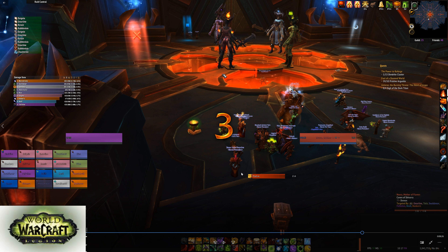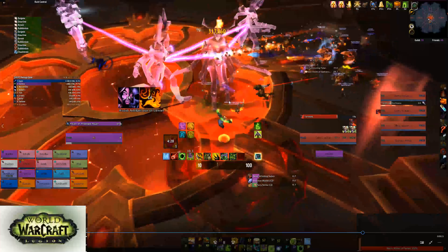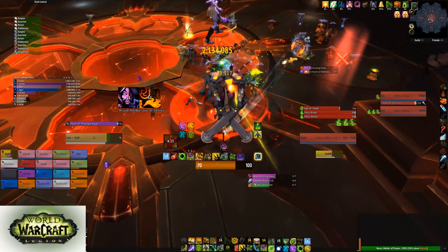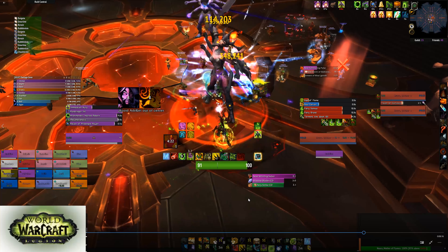On the pull, we put both tanks on the Fire add and a DPS with a Taunt is going to be on the Shadow add. The Shadow add does exactly zero melee hits — all she does is cast random abilities, so you just have a DPS tank her and you don't have to worry about switching. Don't blow any big CDs like Fiery Brand until you know they're properly positioned and she's not immune. I jump in, Taunt, walk her back, save all my big CDs — then once she's not immune I blow them all and do my normal rotation: Meta, Archimonde's, all that.